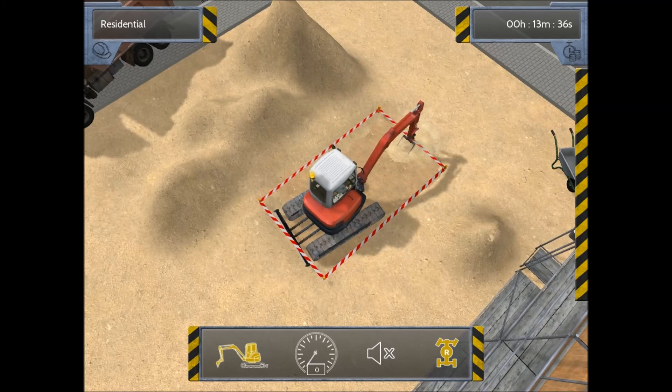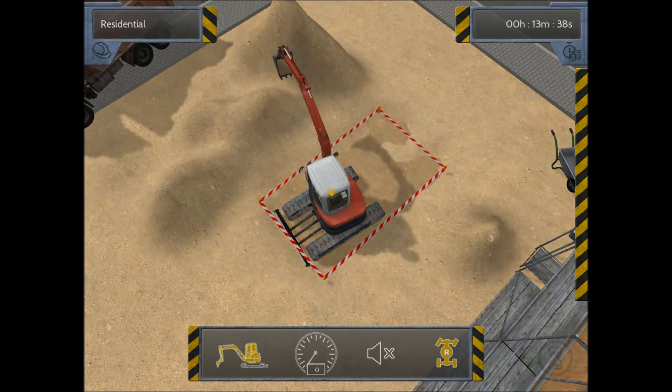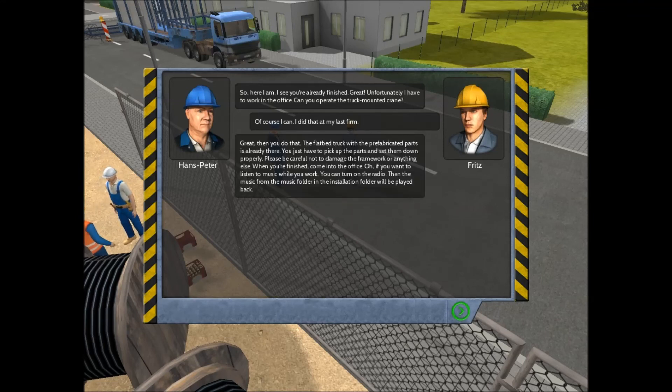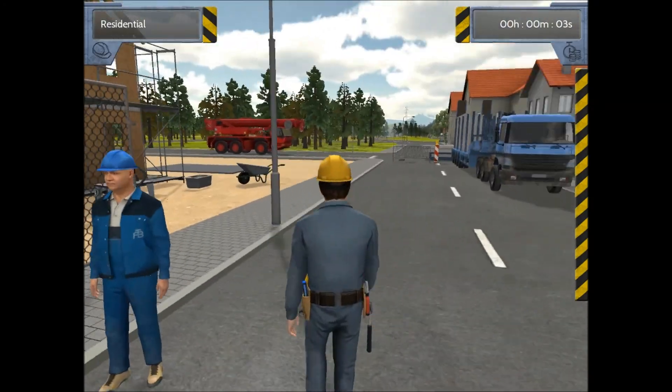They're not paying us to take the dirt away. And there we go — the boss appears: 'I see you're already finished, great. Unfortunately I have to work in the office — can you operate the truck-mounted crane?' Of course I can, I did that at my last firm. 'Great, then you do that. The flatbed truck with the prefabricated parts is already there. Pick up the parts and set them down properly. Please be careful not to damage the framework. When you're finished, come to the office.' Basically he's dumping the workload on us because he doesn't feel like doing it.